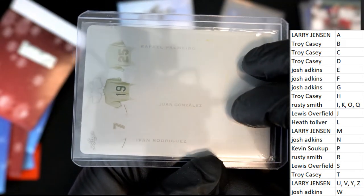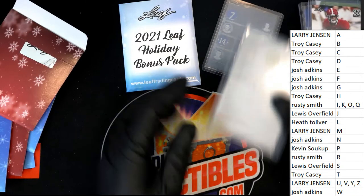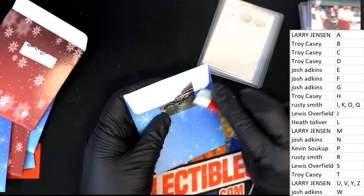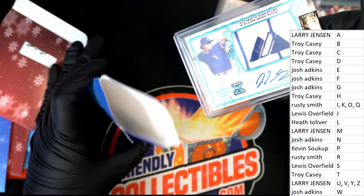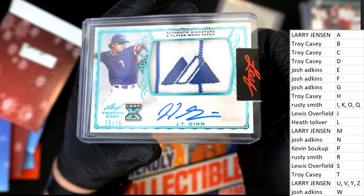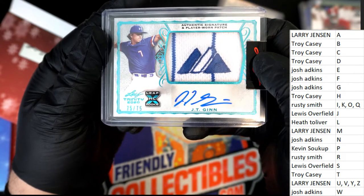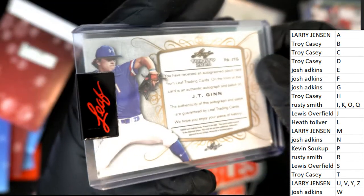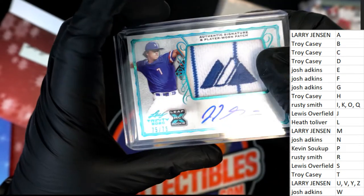Raphael Palmeiro, Juan Gonzalez, Ivan Rodriguez — P, G, and R: Kevin, Josh, Josh, and Rusty will be in the random for that one. Letter G, Josh — nice man, look at that jersey relic straight out of Leaf Trinity, Josh.